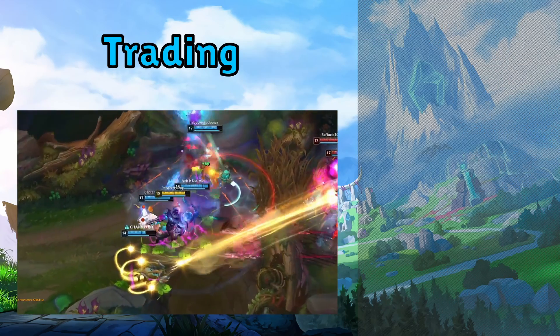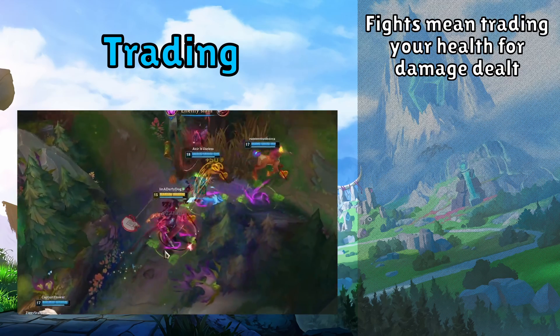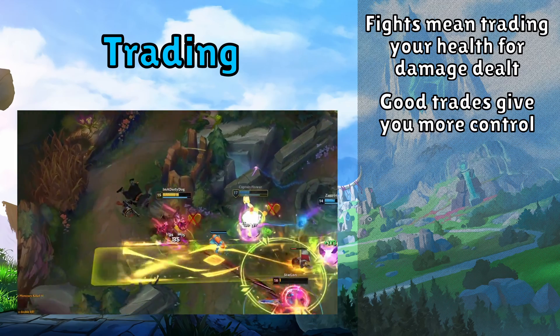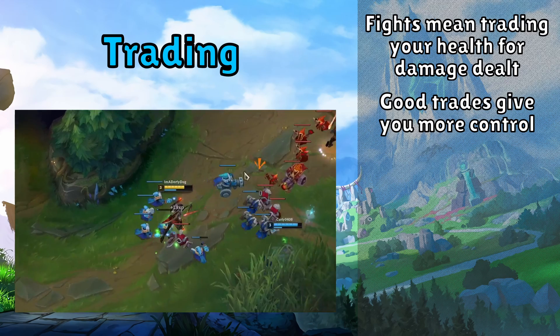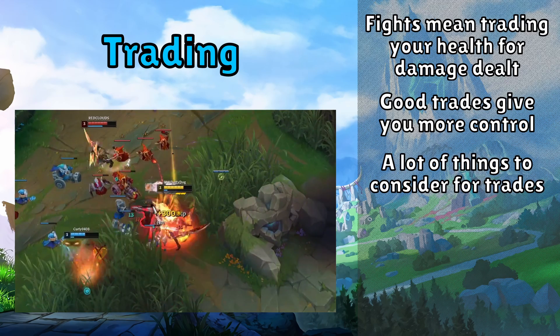The second key mechanic of being a bot laner is trading. This is understanding that most fights that either side starts means losing some health and dealing some damage. You're essentially looking to trade some of your health to do even more health damage to them, and understanding how to take good trades where you deal more damage is crucial. To know if a trade is good or not, you need to consider attack range, spells, cooldowns, minions, and if their spells will hit through minions.